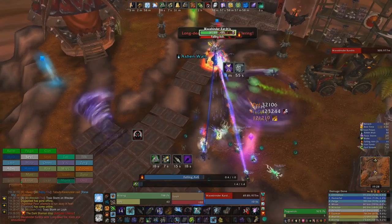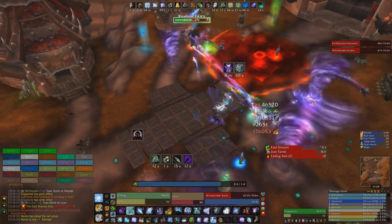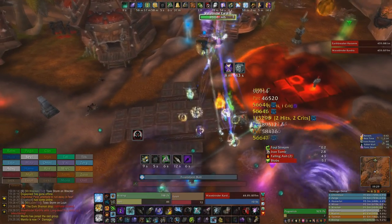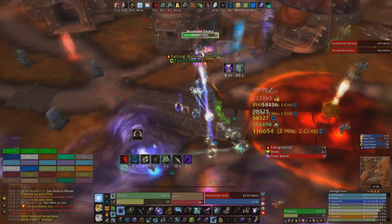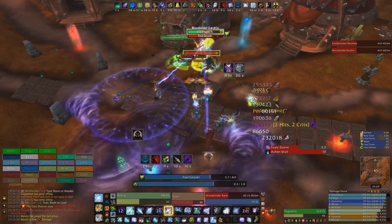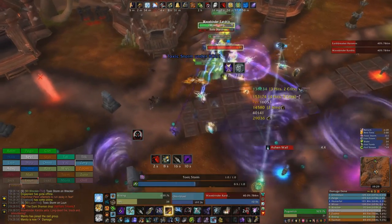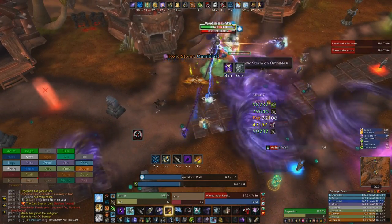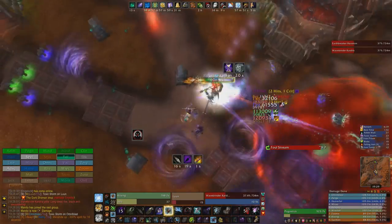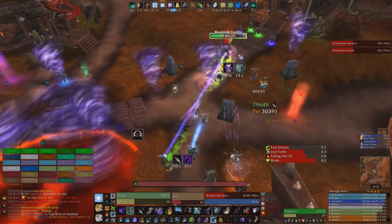In addition, we need to quickly cover Ice Trap and Freezing Trap. When either of these traps successfully snares their target, you get a guaranteed Lock and Load proc. It's a DPS gain to do this even for single target, but bosses are immune to traps and so won't give you a proc — meaning you can only do it when there are snareable adds in the encounter. Whenever there are snareable adds, throw down an Ice Trap to get a guaranteed Lock and Load proc for a DPS gain. However, Lock and Load has a 10 second internal cooldown, so if the trap activates whilst it's still on cooldown, you won't get the proc. Therefore, use an addon such as TellMeWhen to track the cooldown of Lock and Load so that you know when you can safely use Ice Trap.